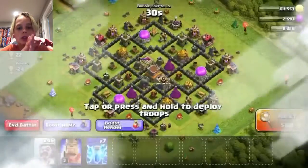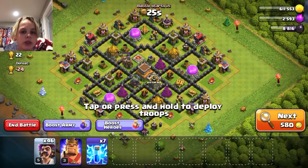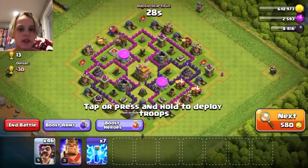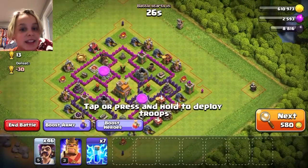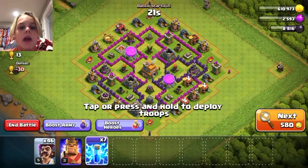Let's see who we have. This first guy is too good, I think we should move on to the next one. Okay, this guy — his archer towers are good but I think we can beat him.